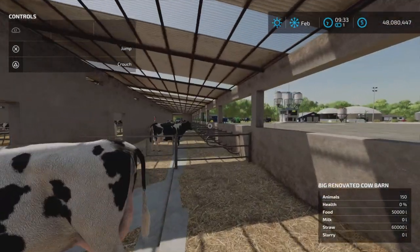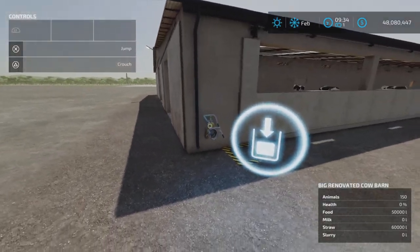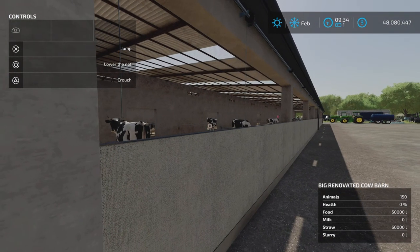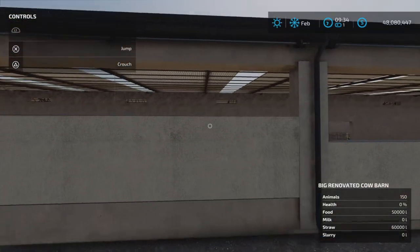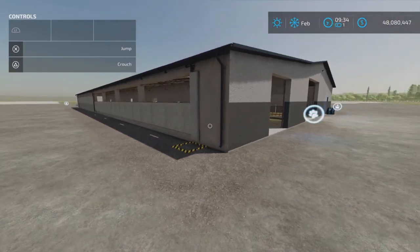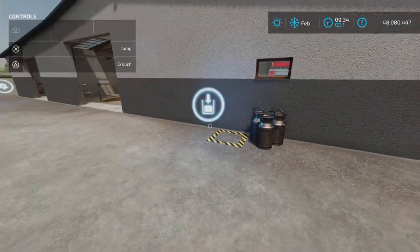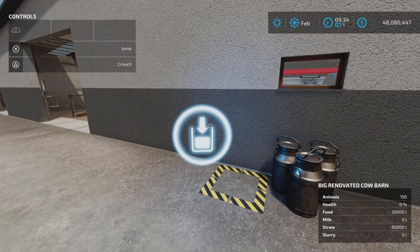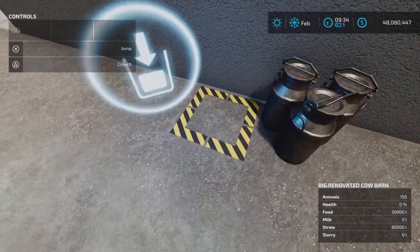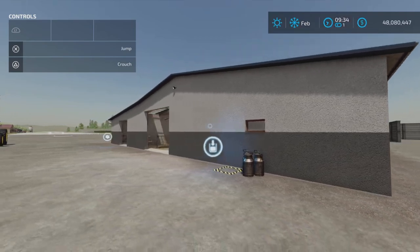We have another stall side here with little gates. We have an interesting feature in the corner — the slurry loading area. We have a shade on this side and another one over here. The milk loading area is here, and I do like how it's marked off. I have placed down a manure silo to catch the manure, so we're good to go.